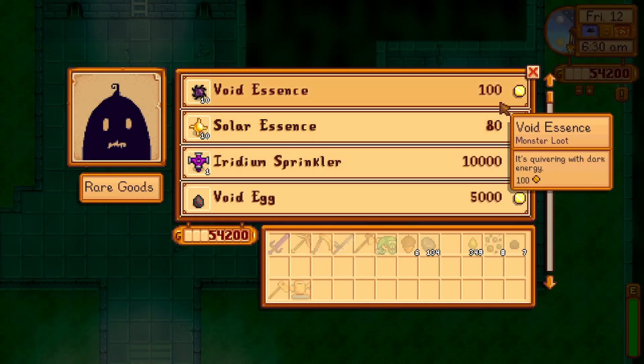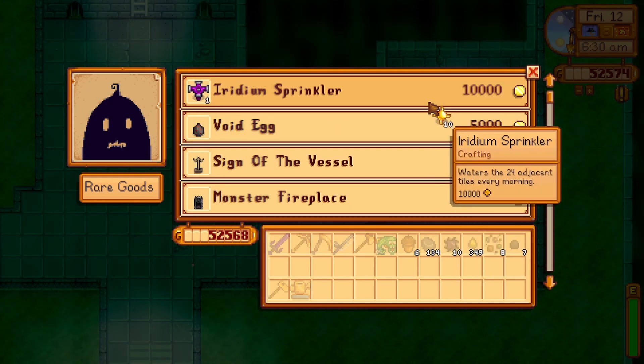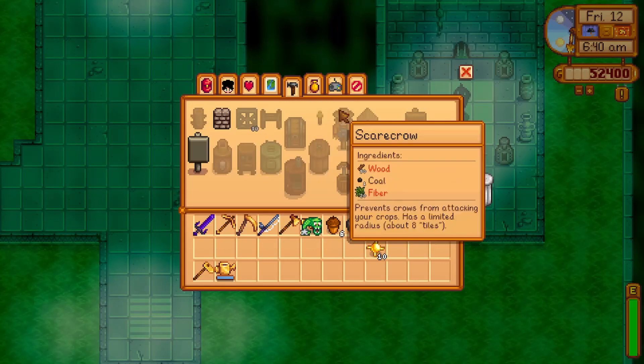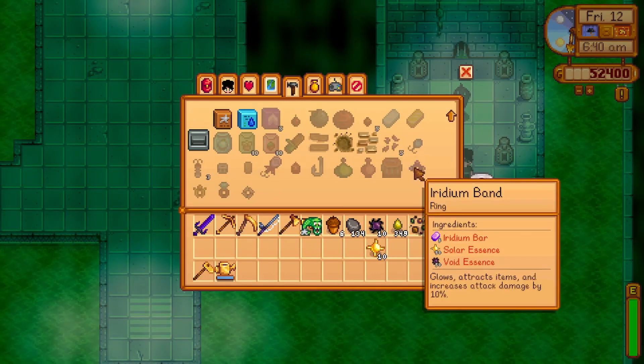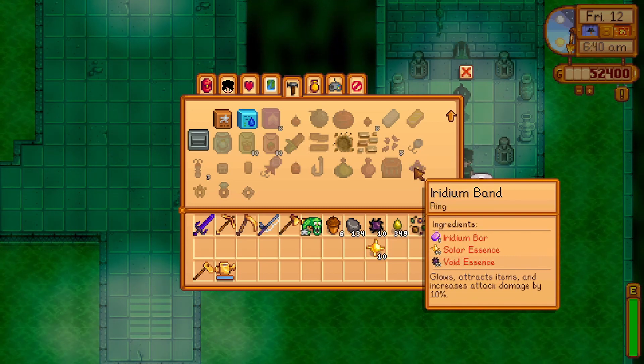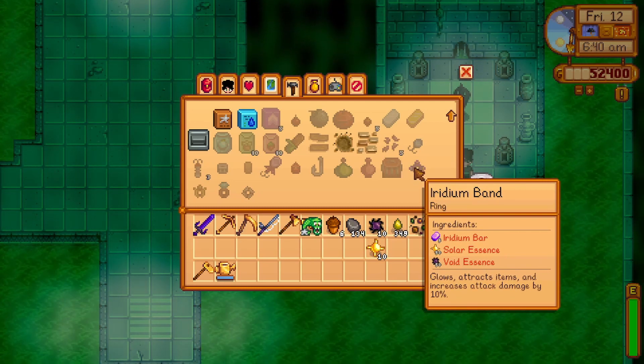Every day, Krobus will have 10 void essence and 10 solar essence at 180 gold each respectively. This is a great option for those who craft mega bombs frequently, or for someone who needs more of these essences to craft an iridium band, which is a very useful ring that becomes available to craft at level 9 of combat.